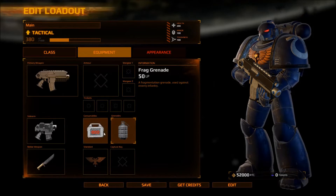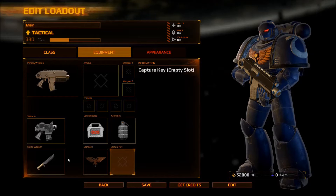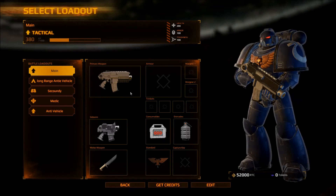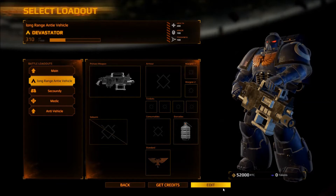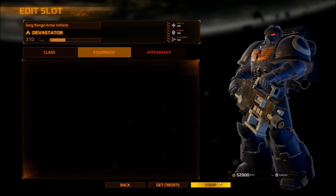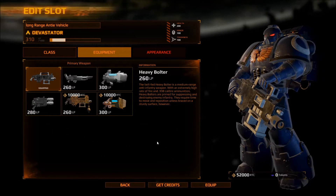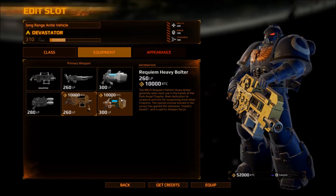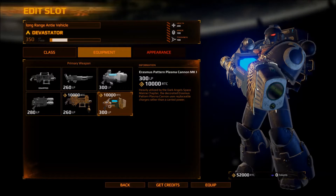We'll go frag grenade now. These don't do anything. The plasma pistol — I don't like plasma stuff, it's not my thing. You sir are going to get your lascannon back, as well as the hundred other things. The rogue trader, as it's called — most fun? No.